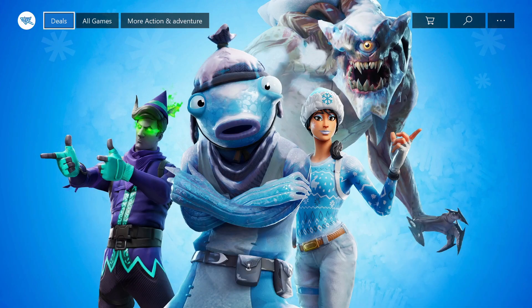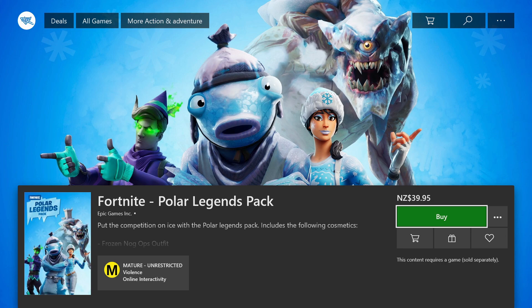So by the picture it looks like we get the Fish Stick, the Codename Elf, the Frozen Nogops, and then the giant monster skin. It's actually pretty interesting that they included Codename Elf because it was usually an item shop skin, but it does come with a special style. These skins are honestly awesome. It is listed in New Zealand dollars for 39, but in the US it is 25, which is around 19.99 pounds - so it's cheap enough for four awesome skins plus Codename Elf.